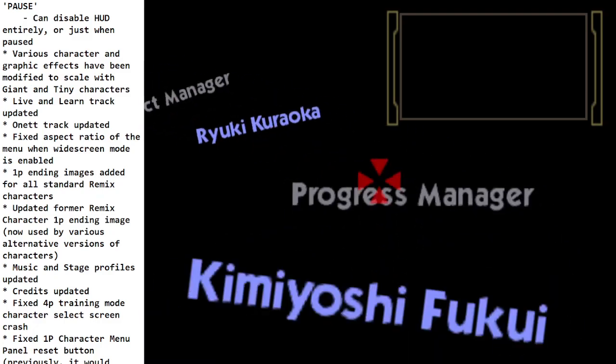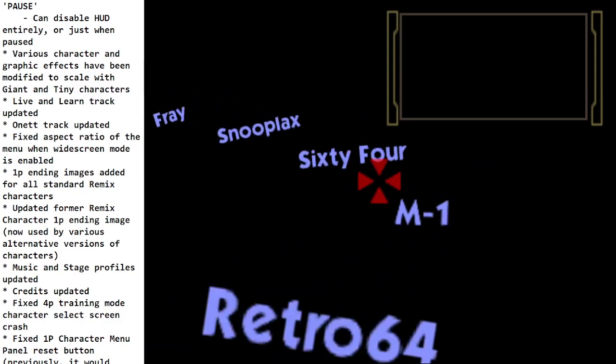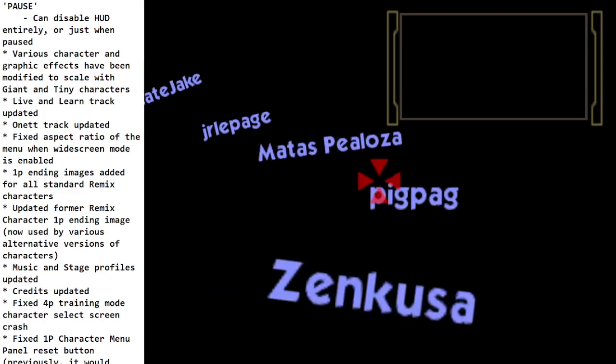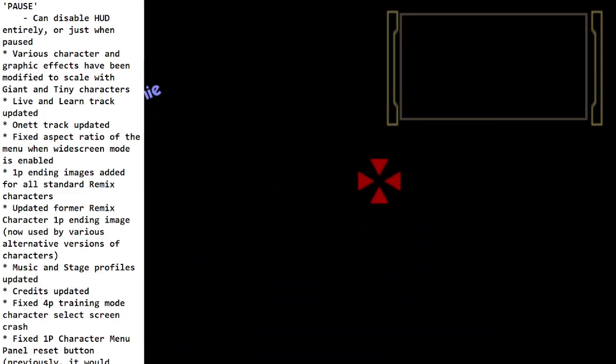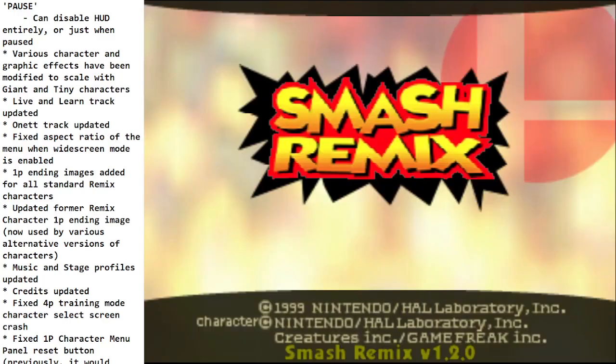Some music tracks got updated — Live and Learn and the On-It track, at least. The aspect ratio of the menu in widescreen mode was fixed, so the menu no longer looks messed up. One player ending images are now added for all standard remix characters — not including the bosses. The artists had fun with these, and now all remix characters have 1P ending images. Music and stage profiles have been updated and credits have been updated.